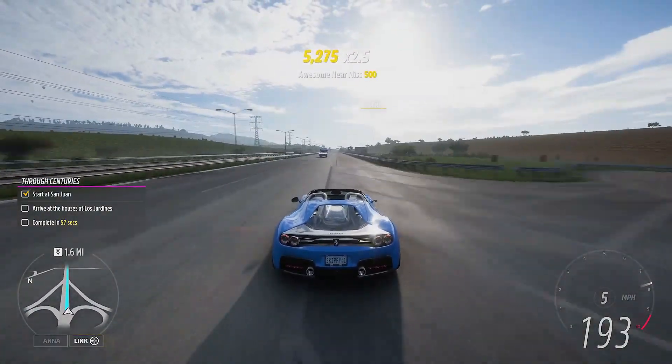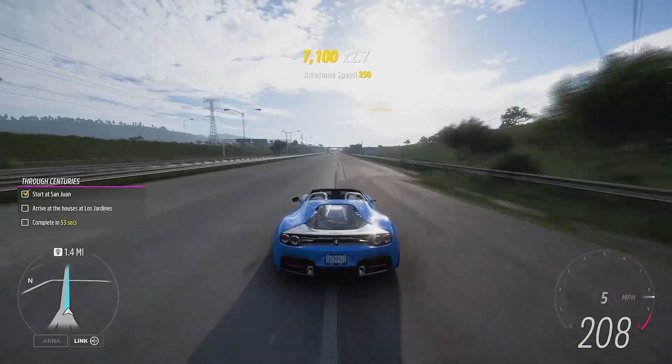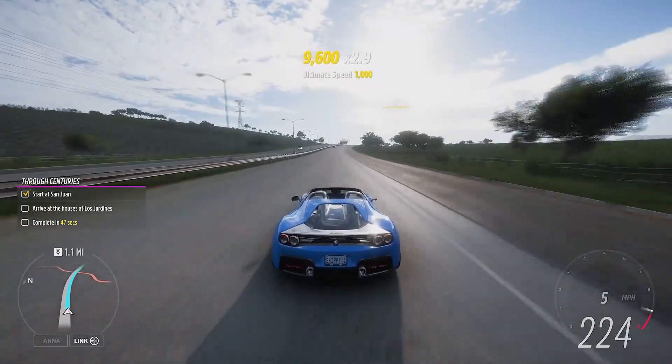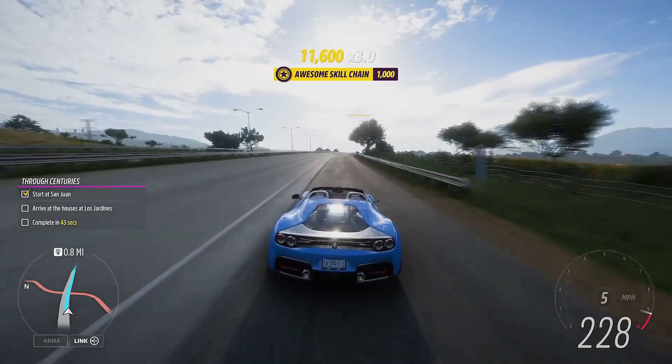Hello and welcome to Monthly Rivals for Series 7 in Forza Horizon 5. We're in the Ferrari SF90, a brand new car to Forza Horizon 5 and the Forza franchise, and we're going to be thrashing it around the Playa Azul circuit on the East Coast.